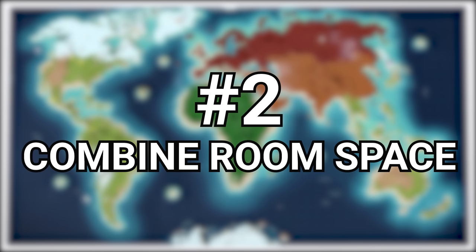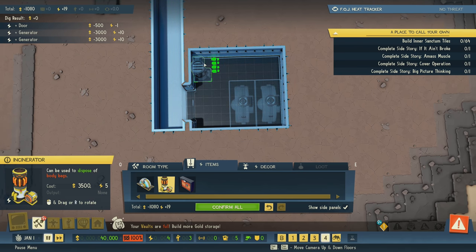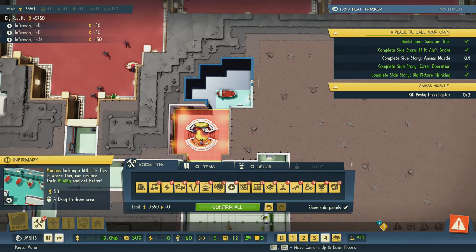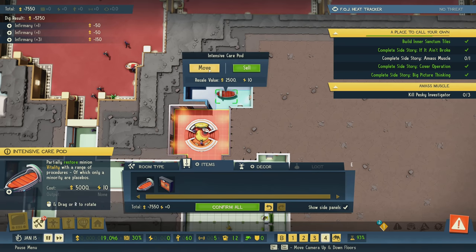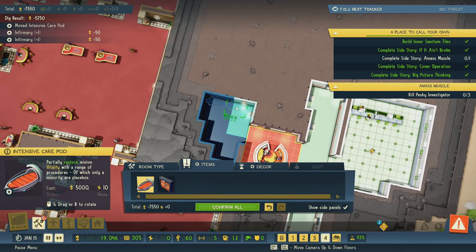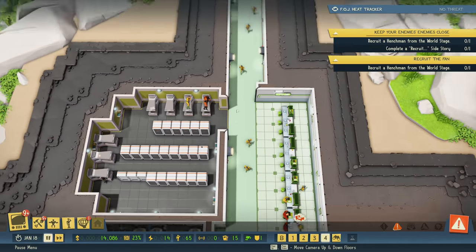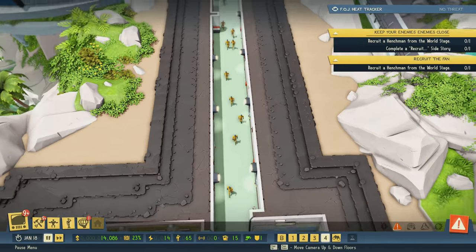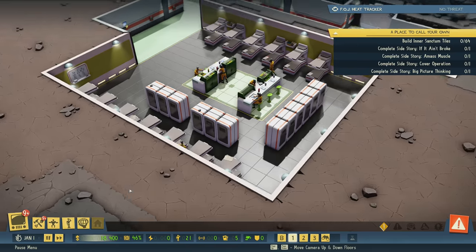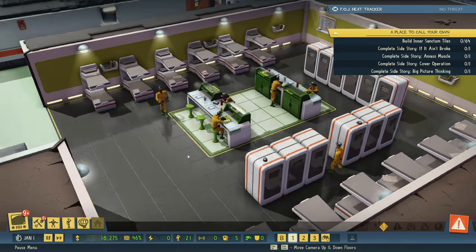Number two: combining room spaces. While the tutorial walks you through creating separate rooms for each purpose, the game itself doesn't actually require you to have walls and rooms at all, at least not for most of them. In fact, you could technically have almost everywhere just wide open if you wanted to, although I don't recommend it personally. It'll make placing traps and other things a little more difficult. But the fact that rooms don't really need to be exclusively spaced means you can create combinations of areas that fit a unique purpose, such as having a mess hall within your barracks.